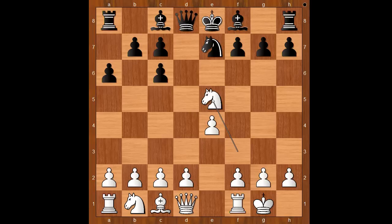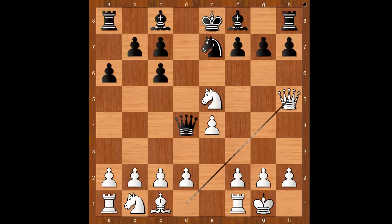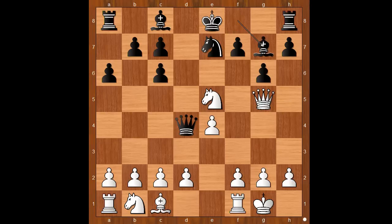The challenge was accepted. Queen to d4, queen to h5, threatening queen takes on f7, g6, queen to g5, bishop to g7, knight to d3.